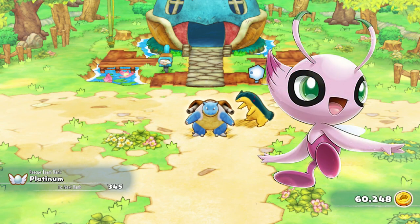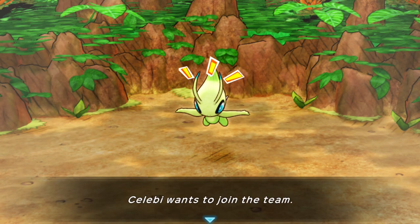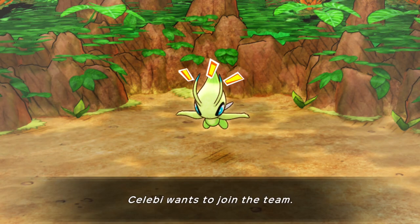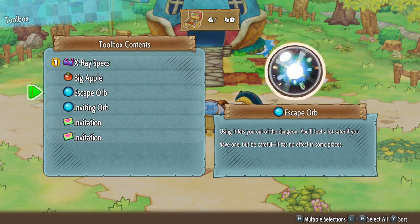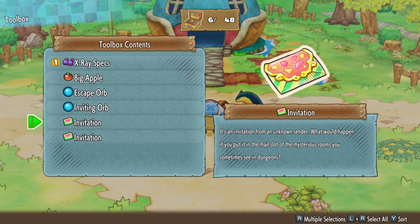Before we begin, you must have already completed the Purity Forest and recruited Celebi to your party. This is 100% guaranteed. All you need is two items in your inventory: an escape orb and an invitation.